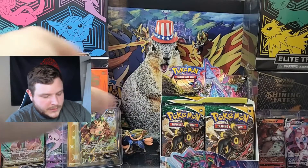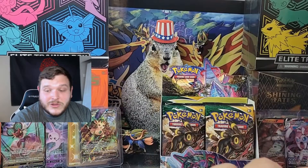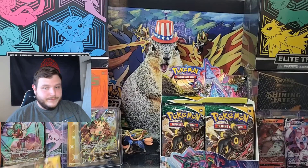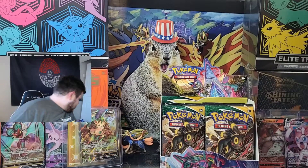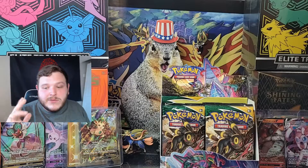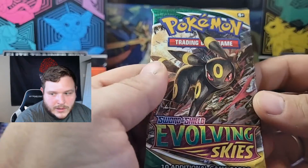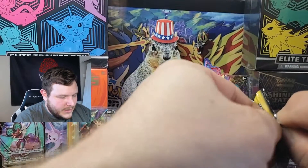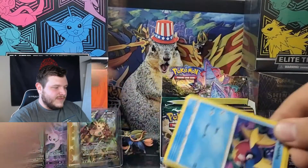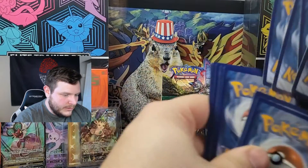That Noivern V is going right next to the Espeon V. If you have 42 cards and you want to keep them protected, I absolutely recommend you get a folder — it's whether or not you want to protect them. We're back to the right-hand side — score is four to two. It's kind of an impromptu pack battle — we gave two to the left-hand side before even switching over.